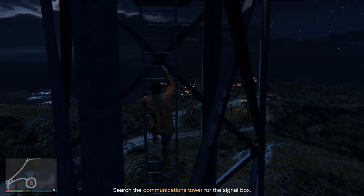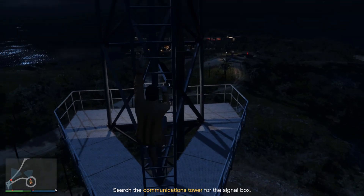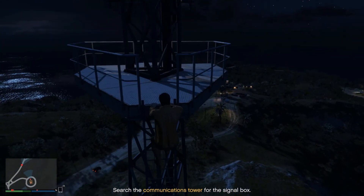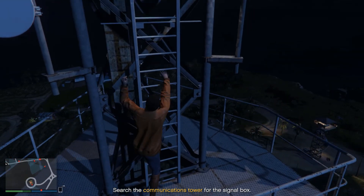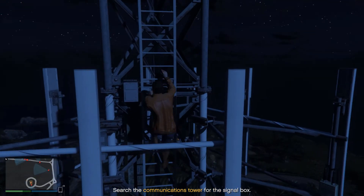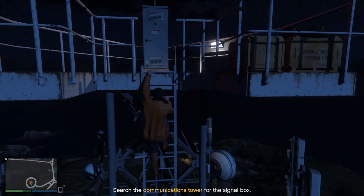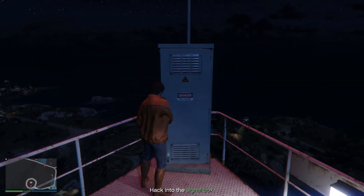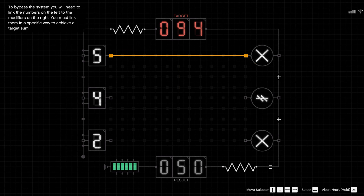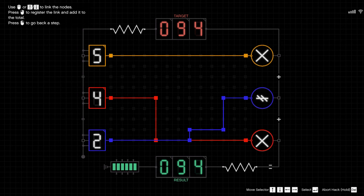Make sure the guard at the beginning doesn't see you. I've never had him see me even though he's standing right there. Don't run around too much — I've gone off the edge without meaning to and you respawn back at the beginning. The one tip I have for the puzzle: start with the largest value first. Make it as big as possible, as close as you can to the upper number, then work with the next value, and then the last. I got lucky this time getting it on the first try.